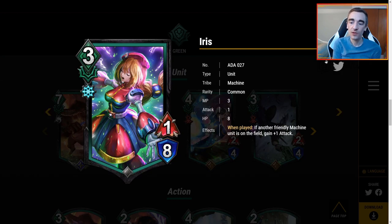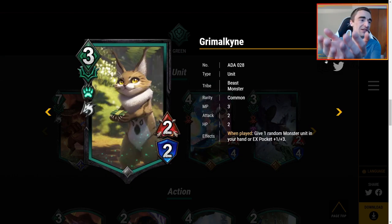Iris — 3 MP for a 1/8, machine type. When played, if another friendly machine unit is on the field, gain plus 1 attack. You're never playing this if you're not playing other machines, because 3 MP for 1/8 alone isn't worth it. However, if a machine-centric deck exists, 3 MP for a 2/8 is great, and with rush synergies it could gain agility. 8 HP for 3 MP is so much. Caveat: if machines are a theme, this could be a good low-end curve filler.